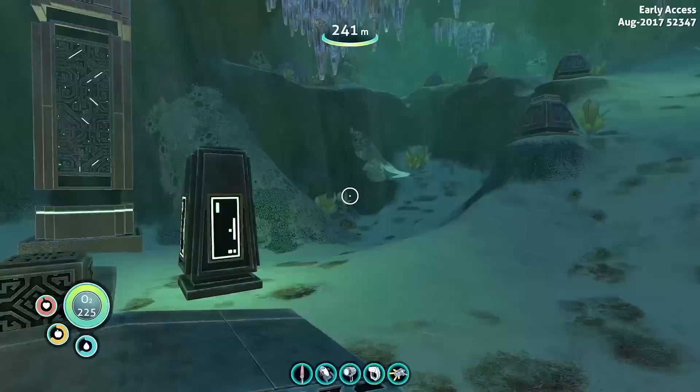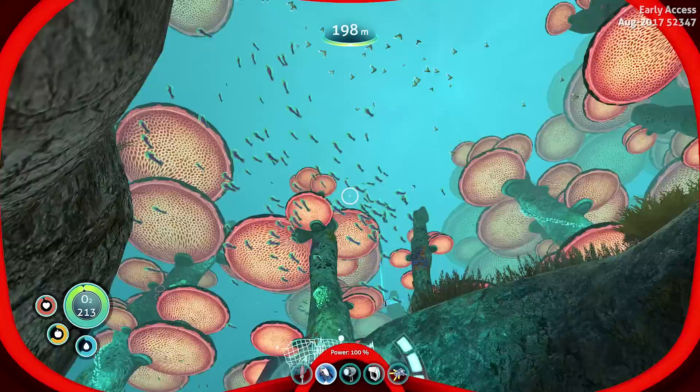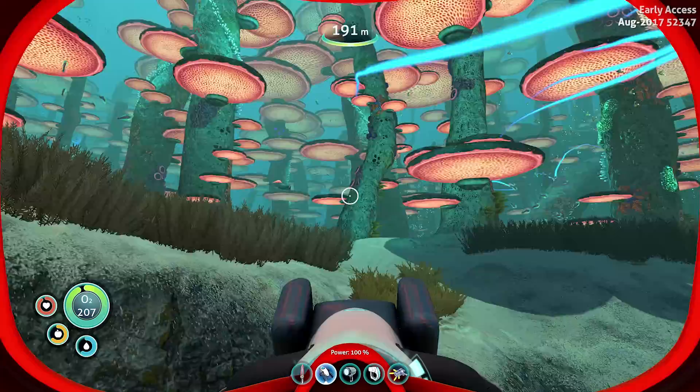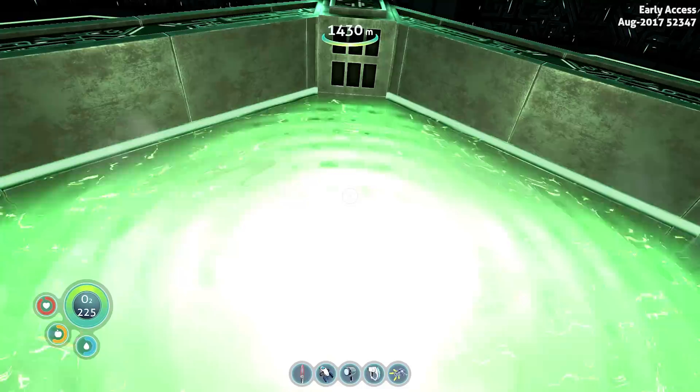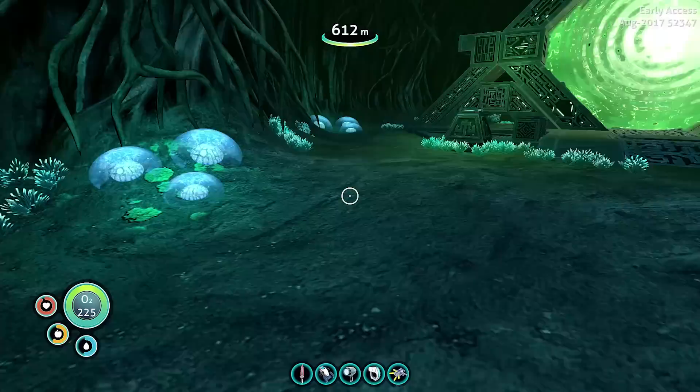I'm not sure what's happening with the graphics on that, but that's kind of funny. Where in the hell are we? We should be in the mushroom forest, I think. Yes, okay, so this one leads out here — that's nice. I have no reason to be out here though, I don't think. Oh, lithium! At least I can get that. All right, let's head back. So here's the next teleporter — three out of four. See where this one goes. Oh, this one goes to the Lost River. Perfect. I don't even need to go out.